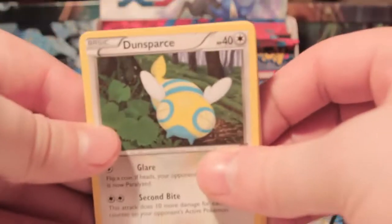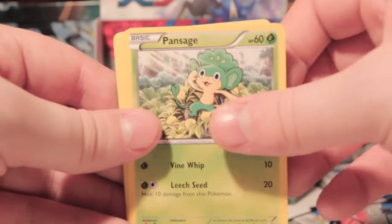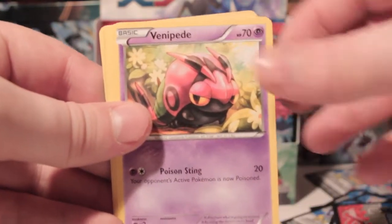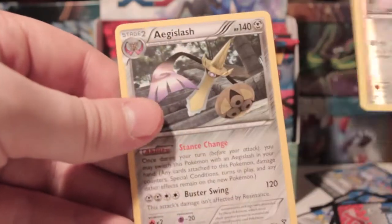Right, we've got Dunsparce, Evosoda, Braixen, Pansage, Fairy Energy, Venipede, Ledyba, Jigglypuff, Double Colorless Energy Reverse, and another Aegislash Rare.